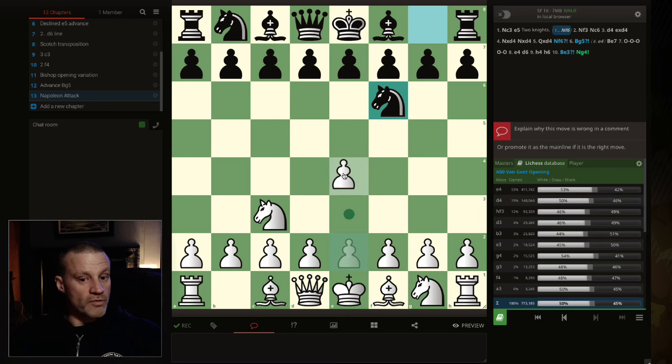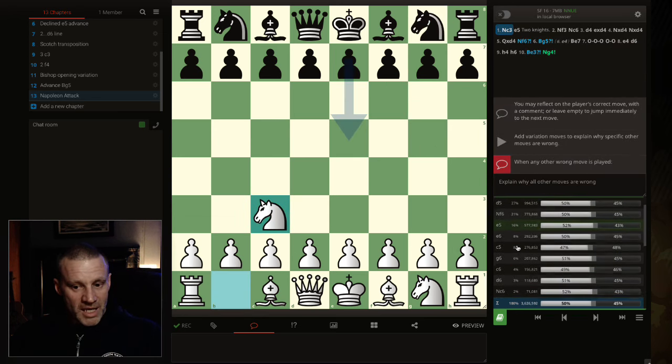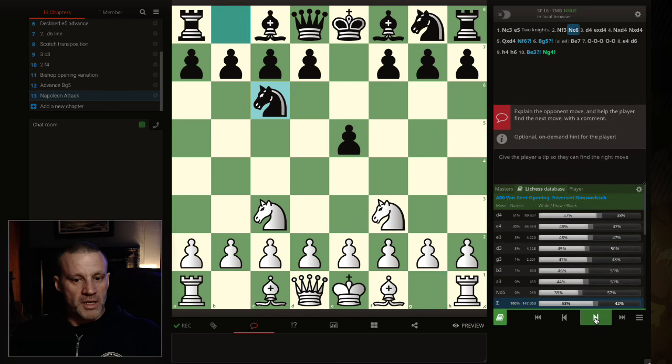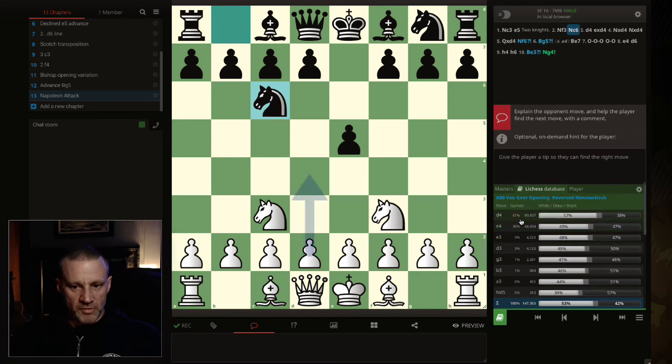Knight f6 is the second most played move, taking us under 1 million games. Best by test here is e4, which takes us into a Vienna if they play e5. But wait — he didn't play knight f6, he played knight c6, which is rare. Forgive me — knight c6 is actually the most common move because I'm attacking this pawn. It's confusing because I haven't played e4. He plays knight c6, the most common move, and now d4 has a 57% win rate.